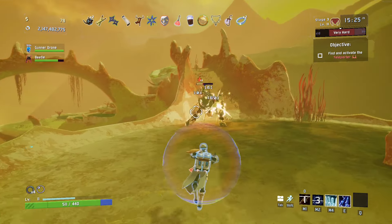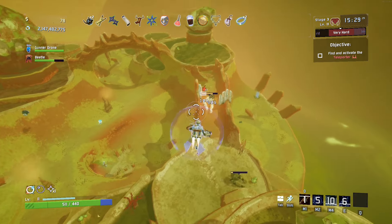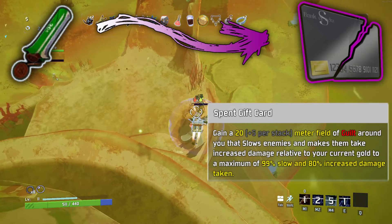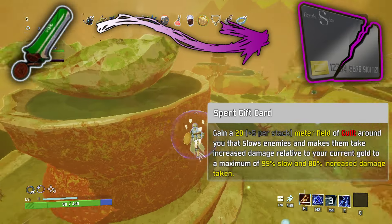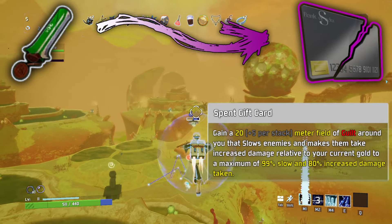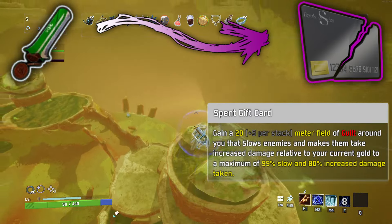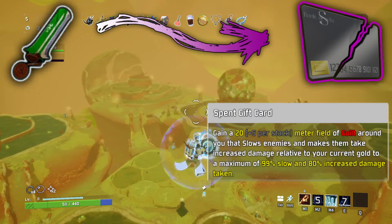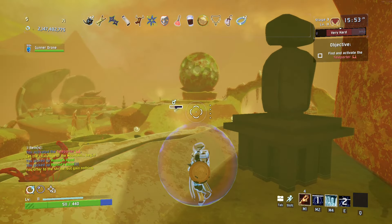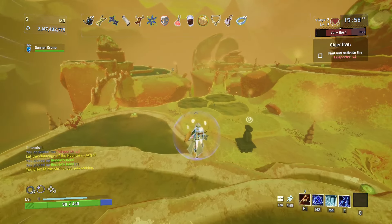The rule of pennies variant just ended up being funny. The idea here was to somehow cause the enemies to be jealous of how much money you have. Spent Gift Card. Gain a 20 plus 5 per stack meter field of guilt around you that slows enemies and makes them take increased damage relative to your current gold, to a maximum of 99% slow and 80% increased damage taken. I'm not sure how the relative to your current gold bit would be calculated, but I imagine it would be related to how much a regular chest costs in that round. I love this item and paired with a focus crystal, it would be super fun.